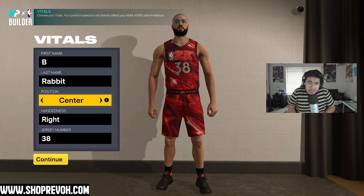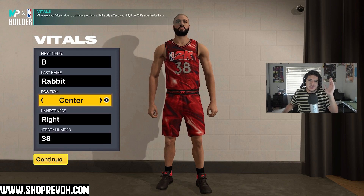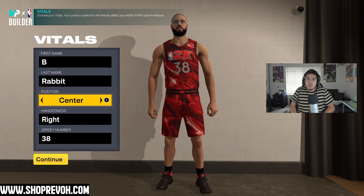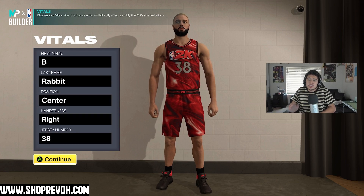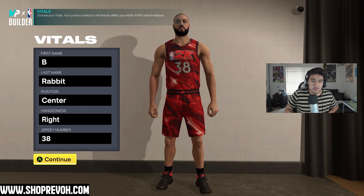I was playing around in the builder for about two hours — doing the power forward thing, trying six-foot-ten and six-foot-elevens, then moved to centers doing seven-footers and seven-foot-ones. Then I figured, let me just try the max weight, max height, and max wingspan. The weight was a little too much so I cut it down and came up with this build, which has some pretty cool takes as well.